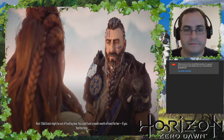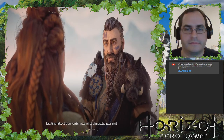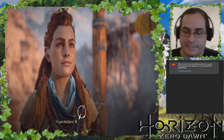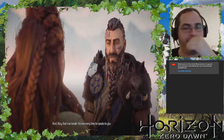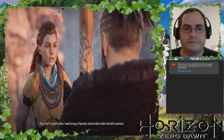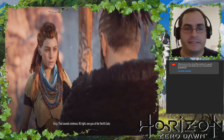'Anything else you want me to do while I'm down in the Embrace?' 'Odd Grata might be out of food by now — you could hunt a week's worth of meat for her if you find the time. Odd Grata wouldn't mind if she'd say thanks just once.' Grata follows the law — her silence towards us is honorable, not an insult. She does not have any patience for the nonsense of shunning at all. I gather the parts, but I'm also going to pay Karst a visit. 'Aloy, that man breaks the law every time he speaks to you.' 'And I'm glad he does — I want to buy a tripcaster and no other trader will sell to outcasts.' 'Stock it with ammunition then — you'll find a use for that weapon tonight.' That sounds ominous. 'See you at the north gate.' You're gonna need it tonight — what?